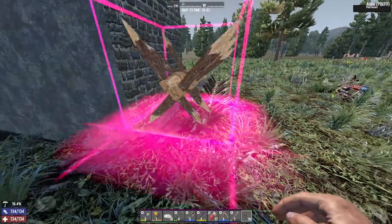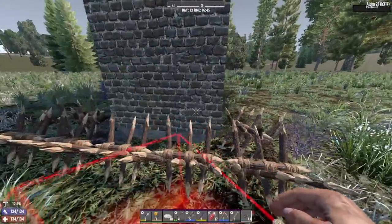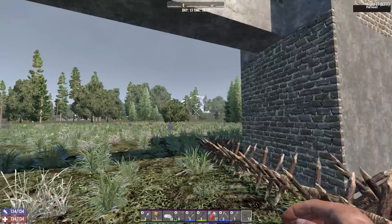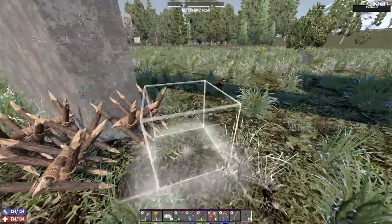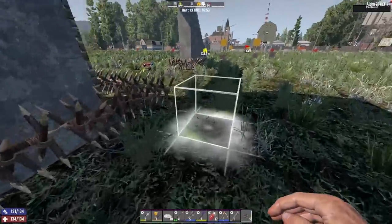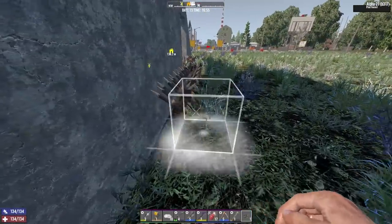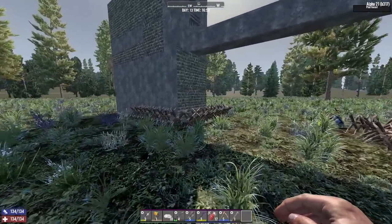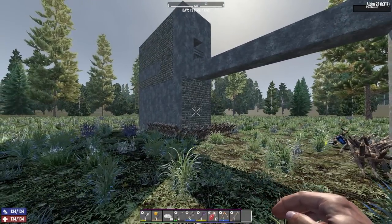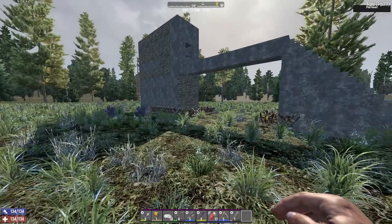Maybe if I do like a row here and then around this — that should mean that if any zombie falls down there they should get stabbed. I'm also going to do some along the sides because they also tend to spread out and start hitting these back pieces. That should be more than enough to discourage an early game horde from hitting your base. You might need more elaborate solutions in the late game, but for right now that should be good. So that's all the blocks we need to add — otherwise the base is pretty much good.